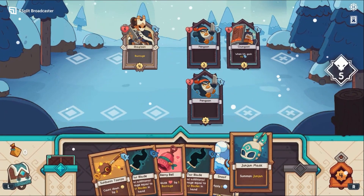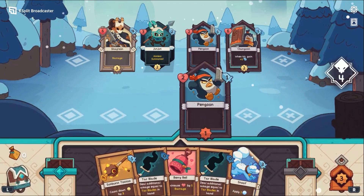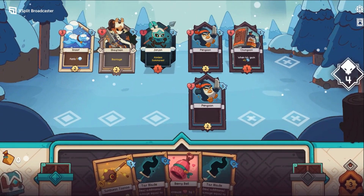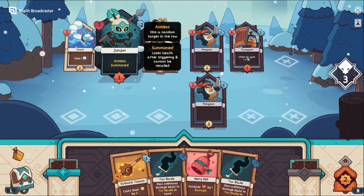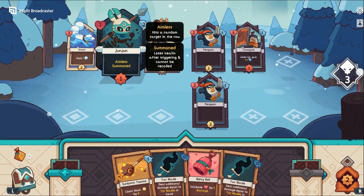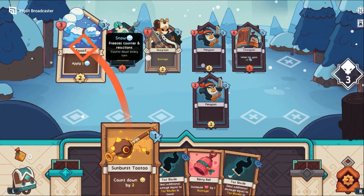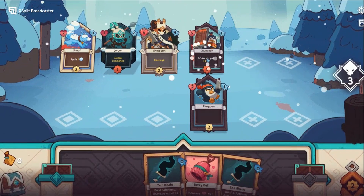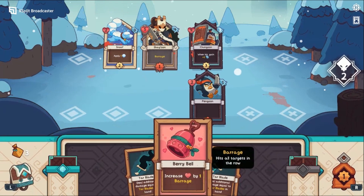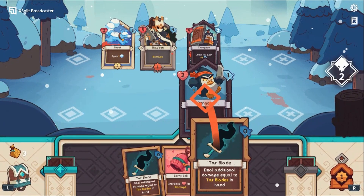Let's summon Jinjin first, kind of use him as a tank. And then let's get our Snoof out here. We'll swap here and Jinjin will die. Snoof should go now — that's nice. He's gonna attack for four and then die, so that's good. Maybe just tar blade here.